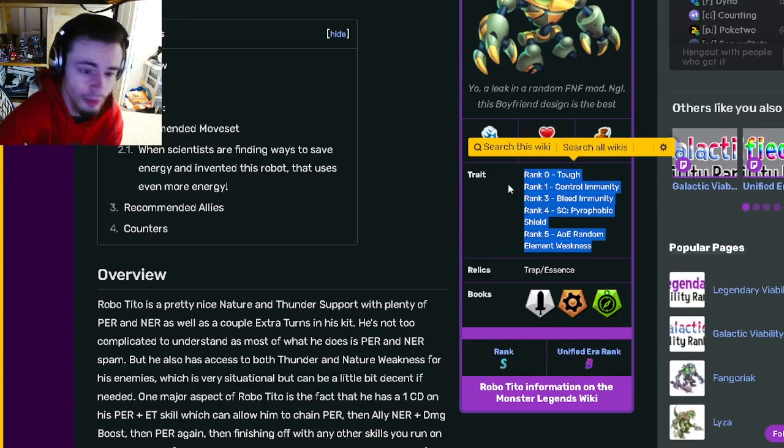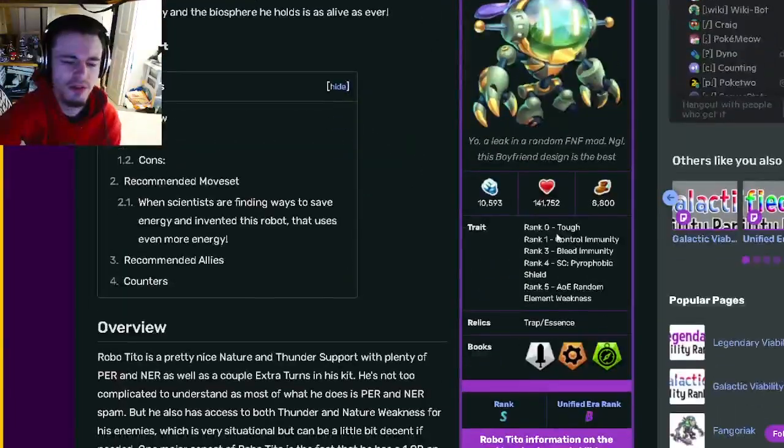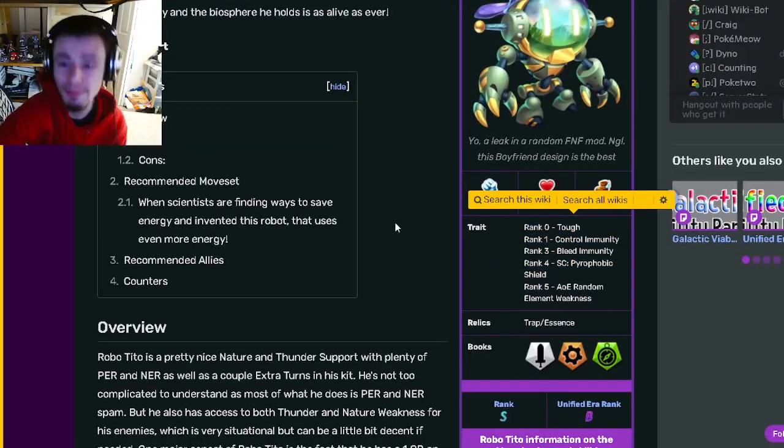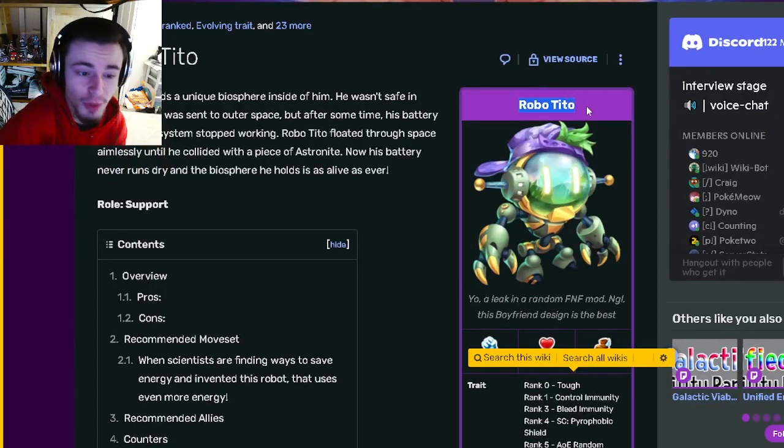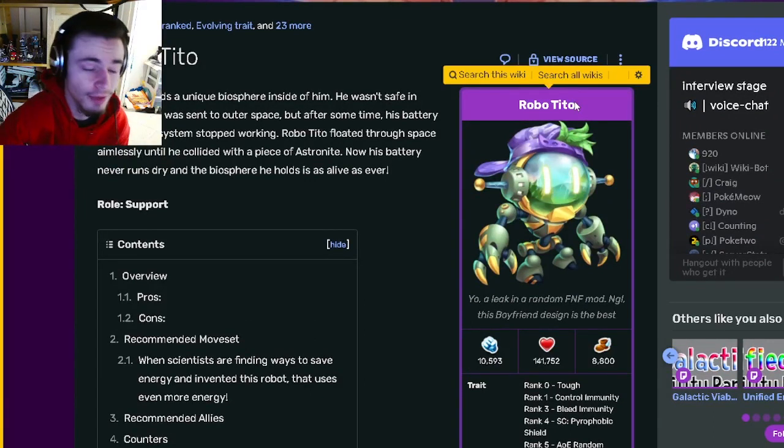But if you can get him past that into the pyrophobic shield and the random elemental weakness, he will be very very good. So even if you have this monster right now, definitely try to rank him up in this breeding event because it is definitely worth it. Make sure to get Robo Tito out of the current breeding event — he is very very good. Like, share, and subscribe. Goodbye!